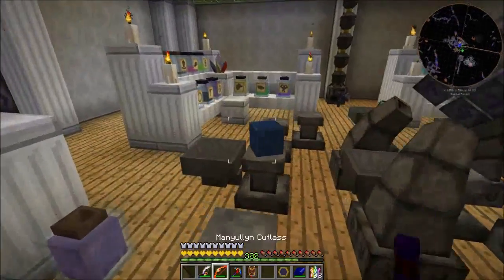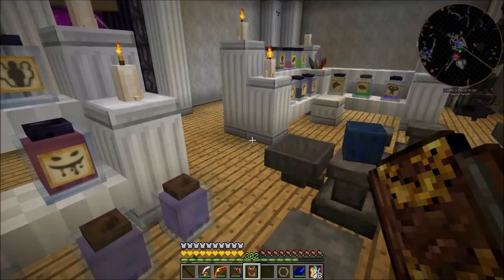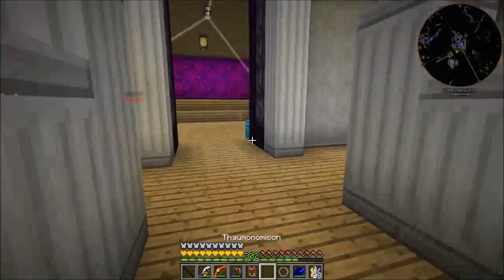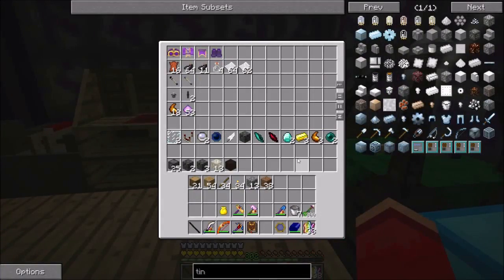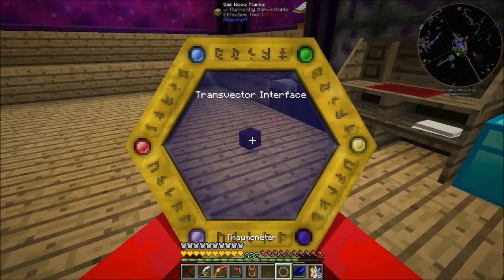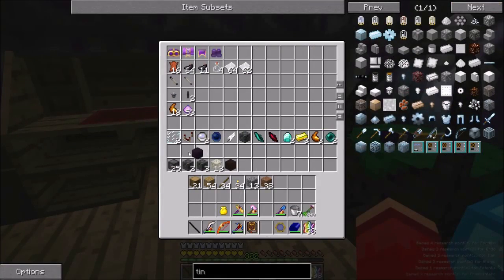So right now I've got the recipe for the Pearl here, up and ready to go, so I'm just gonna go ahead and let that run. I've got everything I need already set up, so it should be safe to go. I also have a Transvector Interface that I need to make. That's gonna go ahead and go in here.